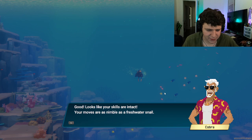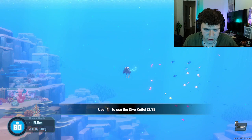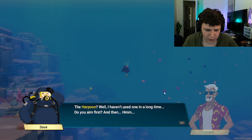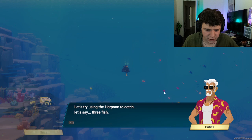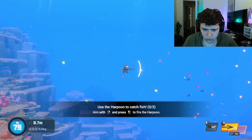I have to give this to you in a different voice. Looks like your skills are intact. Your moves are as nimble as a freshwater snail. Let's now practice using the weapon you'll need. The dive knife — try using the survival knife for a small fish. And finally, you haven't forgotten how to use the harpoon, have you? I haven't used one in a long time. You aim first and then... Looks like you'll need some practice. Let's try using the harpoon to catch three fish. Aim with right click and fire with left click. Now try yourself.